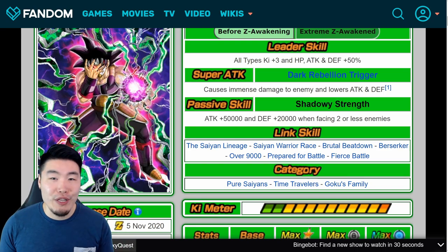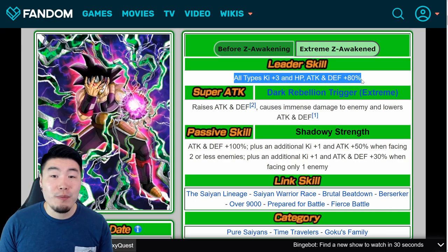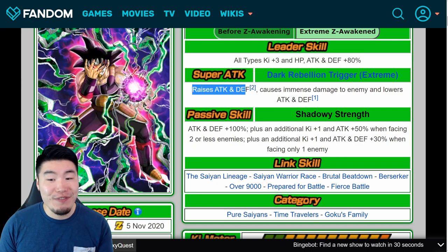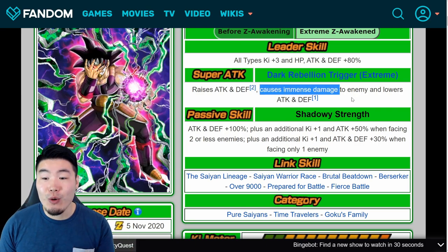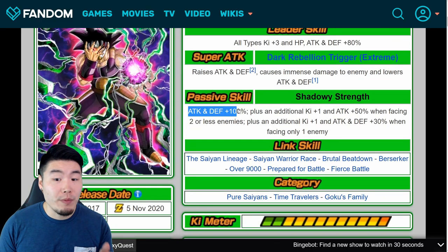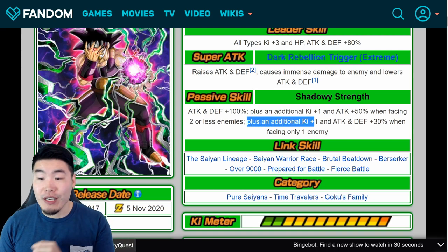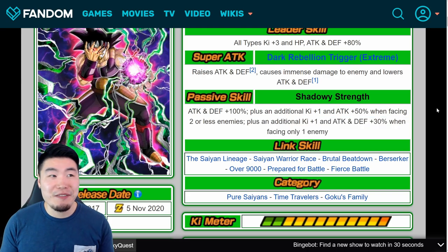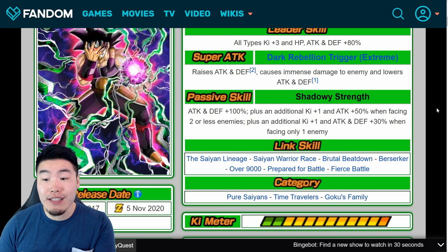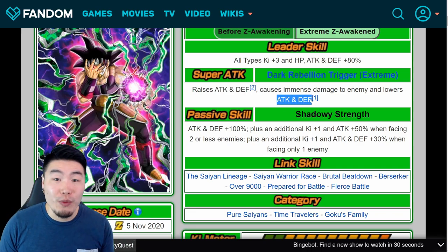Obviously you always want percentage boosts over flat boosts, but these were some really significant flat boosts so he was still able to do some decent damage before the EZA. Now with the Extreme Z Awakening, his leader skill becomes all types, ki plus 3, HP, attack and defense plus 80%. Super attack raises attack and defense — infinitely stacking with every single super — and causes immense damage and lowers attack and defense. His passive is attack and defense plus 100%, plus an additional ki plus 1 and attack plus 50% when facing two or less enemies, and then an additional ki plus 1 and attack and defense plus 30% when facing only one enemy.